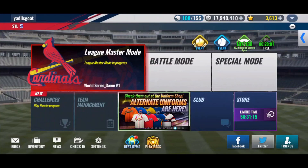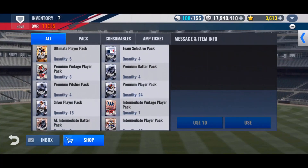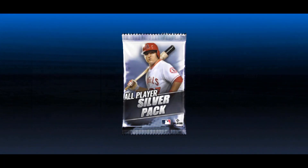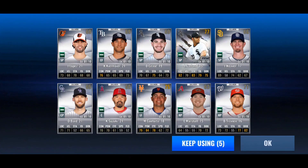Let's get this day started out with packs. We got silvers, we got premiums, let's just get it rolling. Starting out with a prime out of the silvers — look at that, John Garland. It's nice, we take that. We start with those.